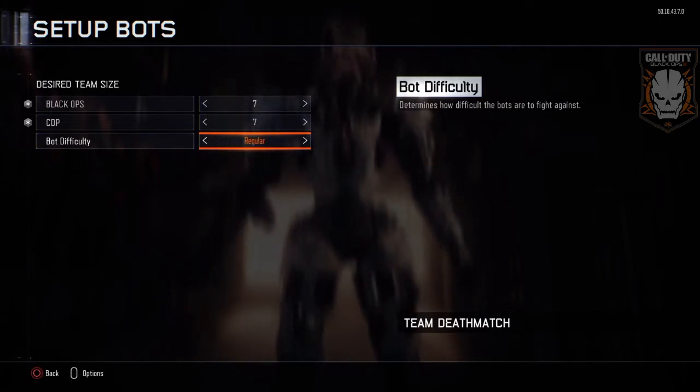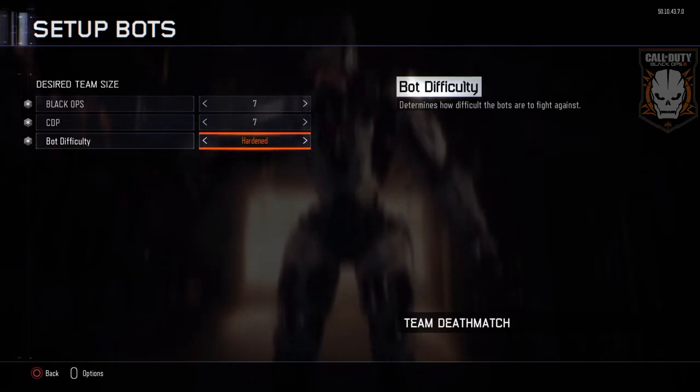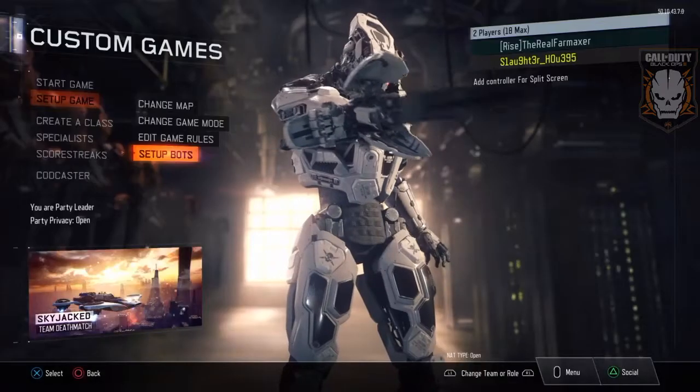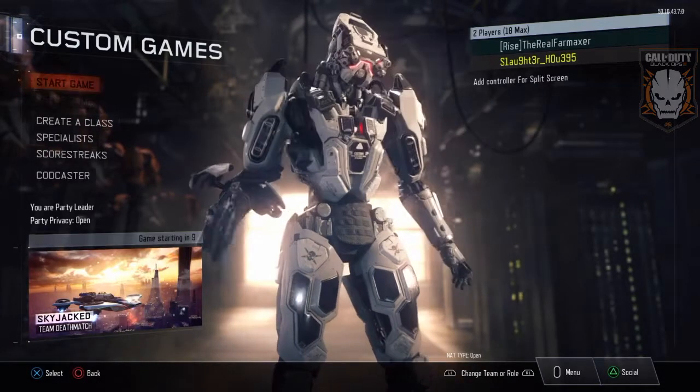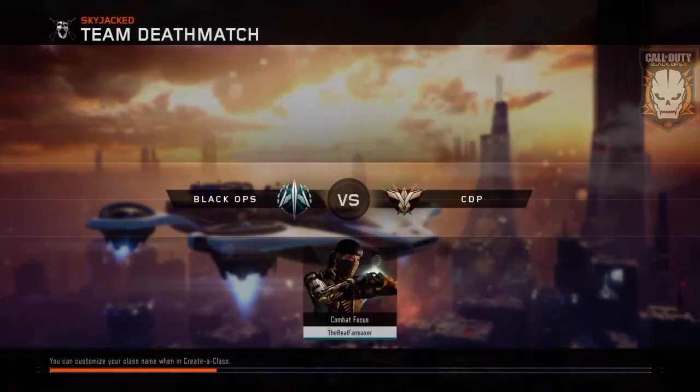I can't put it on mixed for some reason, so I'm just gonna put it on regular because there's no mixed option. This is one of the new maps, by the way. Skyjack is just like Hijacked from Black Ops 2, except this one is flying — yeah, it's better and futuristic.